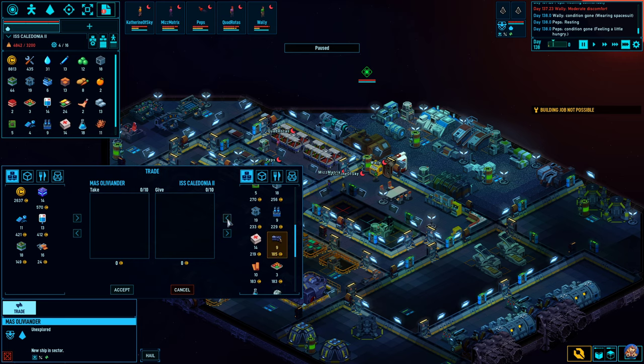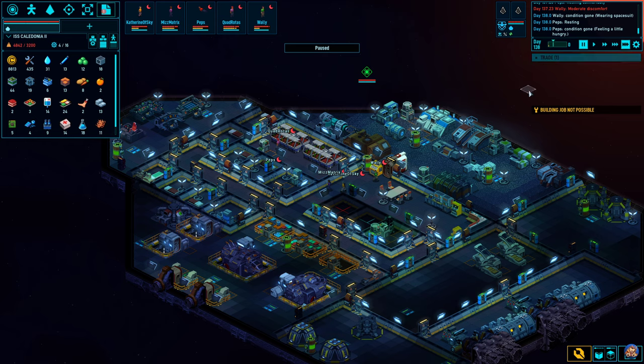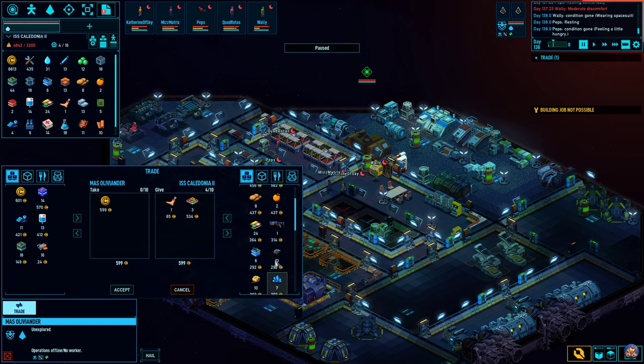We have a shotgun. We have nine pistols — I don't need nine pistols. How much IV fluids do we have? Fourteen. These are things that I sold to them. Now we can make those ourselves. Let's trade a little bit more with them. We can sell them the human meat and we can sell them the processed food. Do we have anything else that we want to get rid of? No.